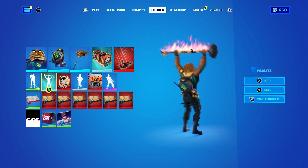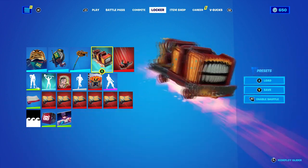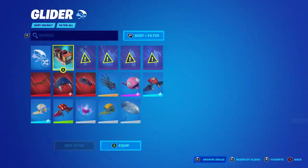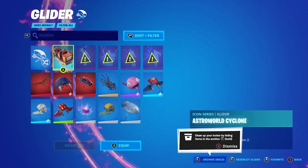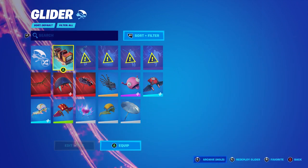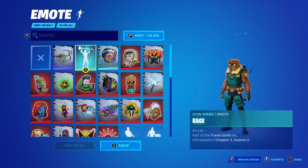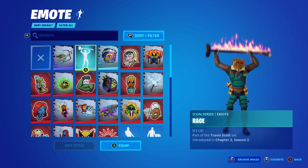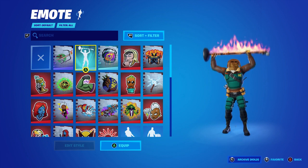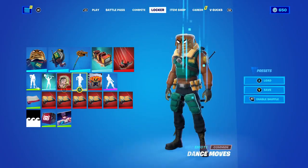I actually did the emote method and it worked, and it also gave me the glider on top of that. I'm going to show you step by step how to get the Travis Scott skin. These are all part of the Travis Scott bundle — you can see the name right there. I tested it out and it did work. The emote also says 'It's Lit — Travis Scott,' so if you guys want this, I'm going to hook some people up with it too.